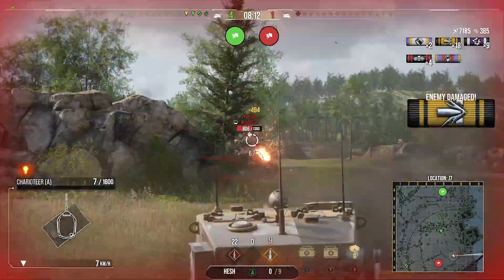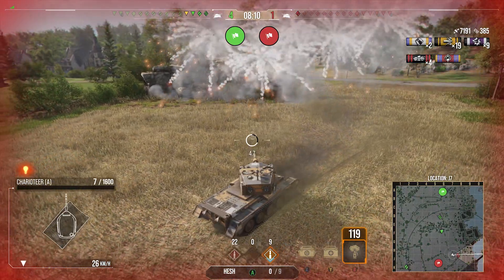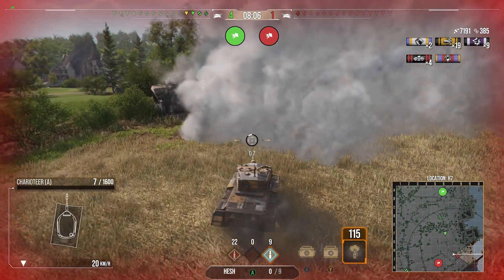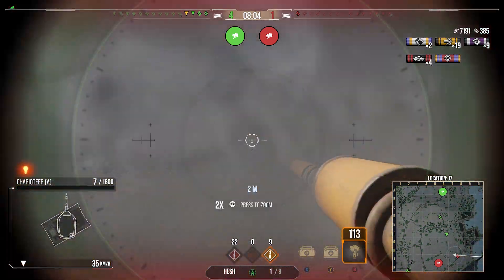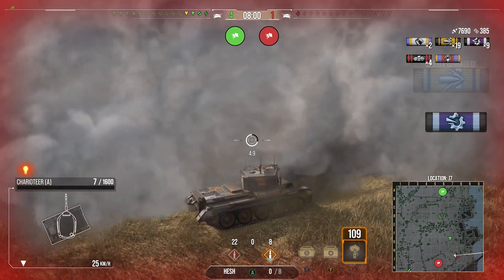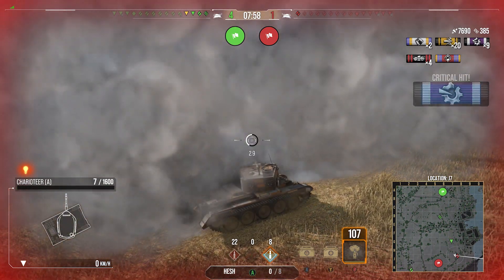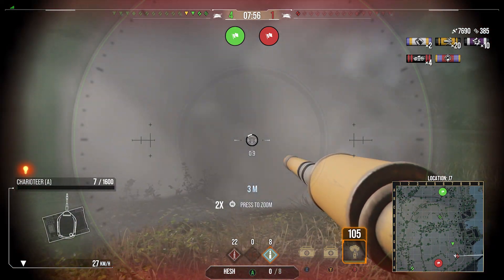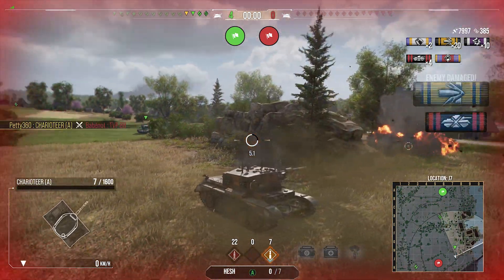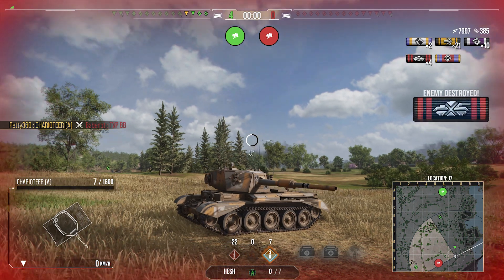We spot the TVP 88 — he's actually looking behind him. The smoke comes back so we pop smoke, making it incredibly difficult for him to get us. He ends up firing and we heard that shot go out, so we pop a shell into his front end with the Hesh. He fires again — I have no idea what that guy is doing, but we end up shutting him down.